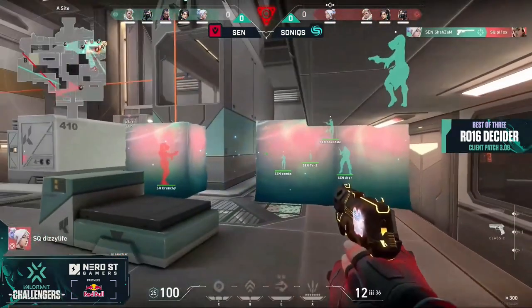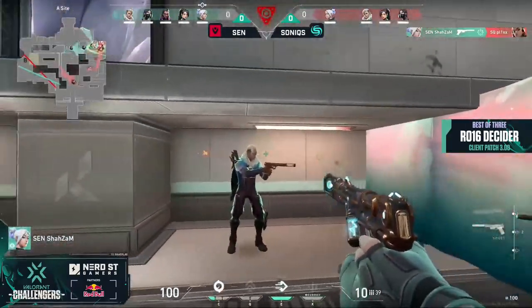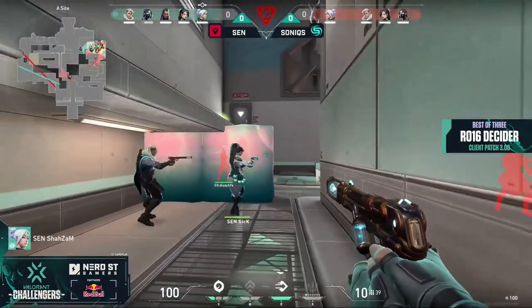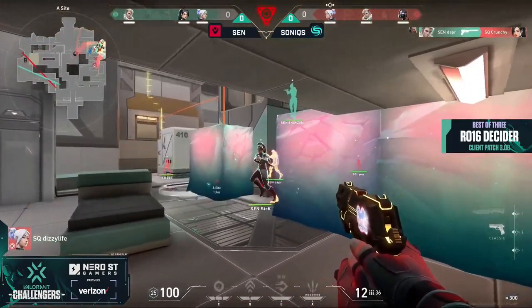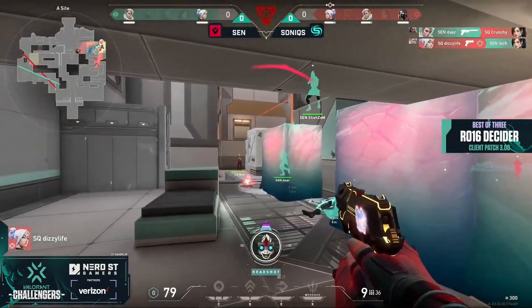When combined with the Sage Wall as well, it minimises avenues of entry towards the spike, and forces Sentinels to forego time and information to burrow through the wall, while also creating a nasty chokepoint to push through — in the end, at their peril.